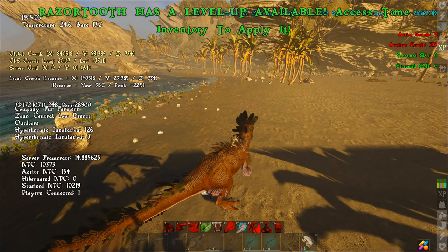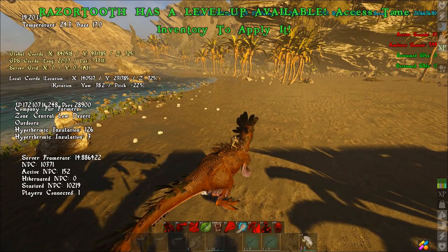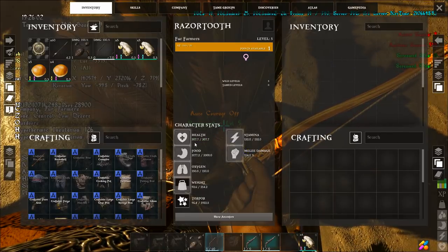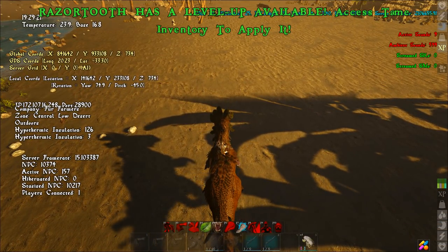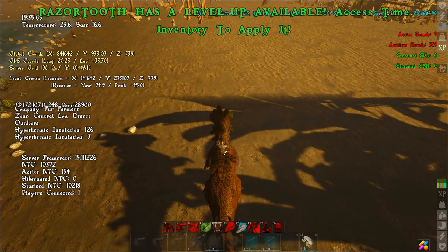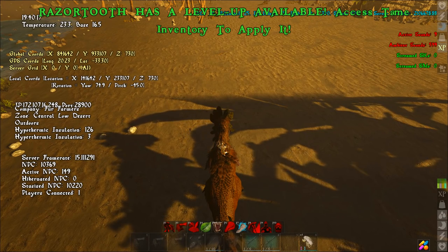For PvE this animal is amazing since there are no players trying to kill it. For PvP you'll have to determine if it's worth it — I'd recommend having a bunch of people with you. You also actually need a saddle on it, which is a tier three saddle. I'd recommend going health points with these since their role is buffing and debuffing, so you want them to survive. Anyway, that's how you tame a Razortooth. I'll be doing a video on the Shieldhorn next. Subscribe for more Atlas content, leave a like, and let me know in the comments what other guides you want me to make. Thanks for watching.